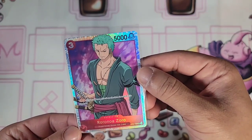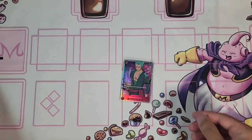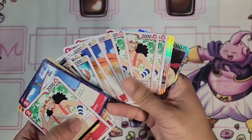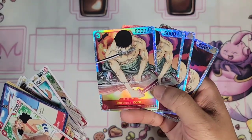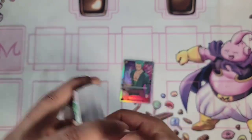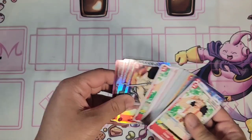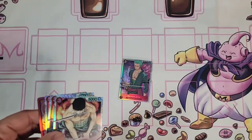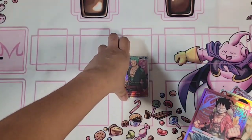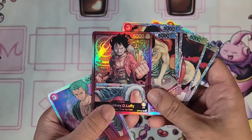Zoro is such an awesome character. Look at that — it fits right into the penny sleeve, let's go! You might be using this in the deck since it's a red card too. This card can attack on the turn in which it is played — it's a Rush! Similar to Digimon I think. We also got Zoro cards with different effects: this character gains plus 1000 power. So that's it for our One Piece opening today — really happy with the pulls we got, especially the nice Luffy leader card.